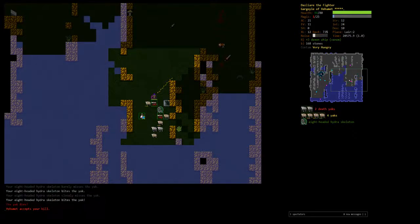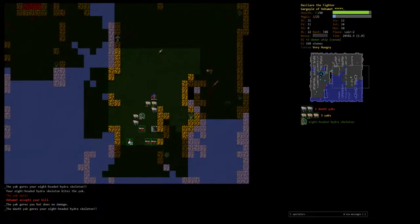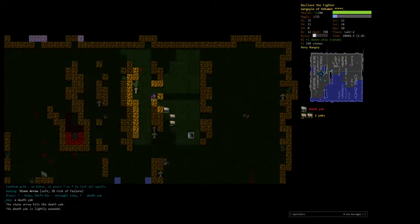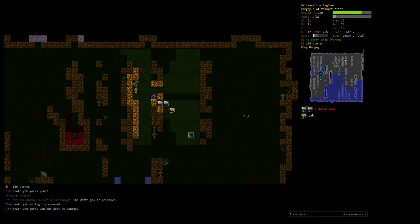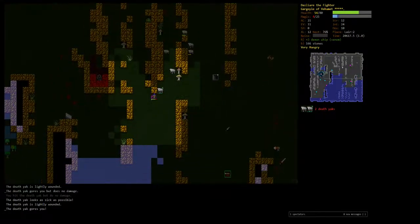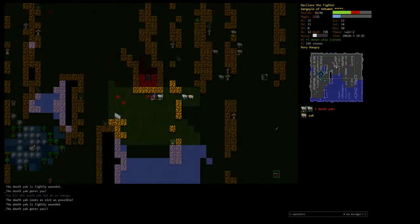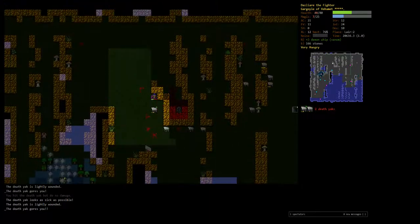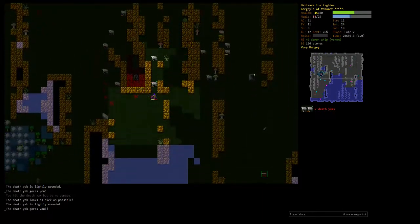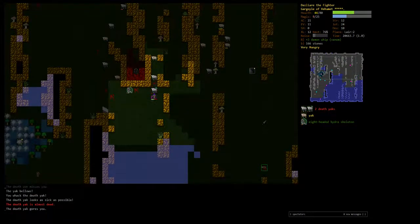The death yak is as sick as possible — that means I can't deal any more poison damage than it will already take, so I'll walk away and let the poison do its thing. Now I'll hit him again — he's sick as possible again. He gored me though so let's get a little more HP. We'll just kite him — it's a little tedious but perfectly safe.